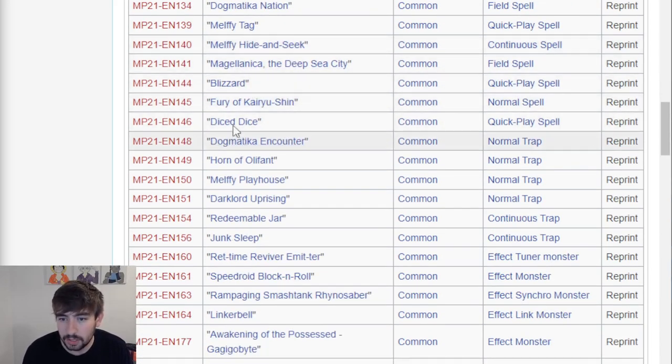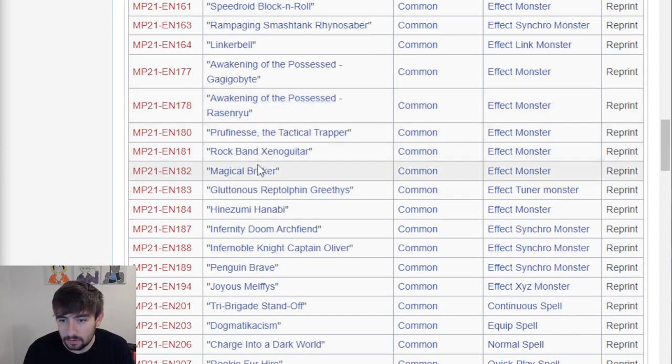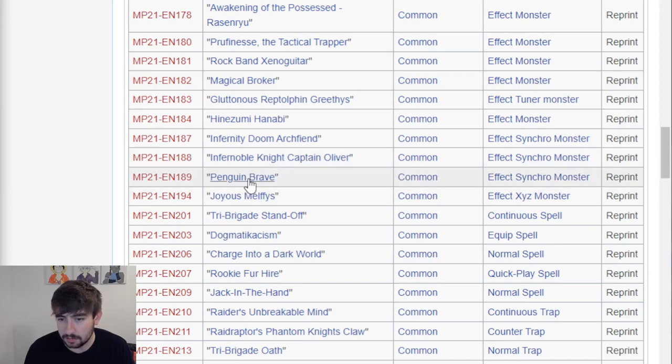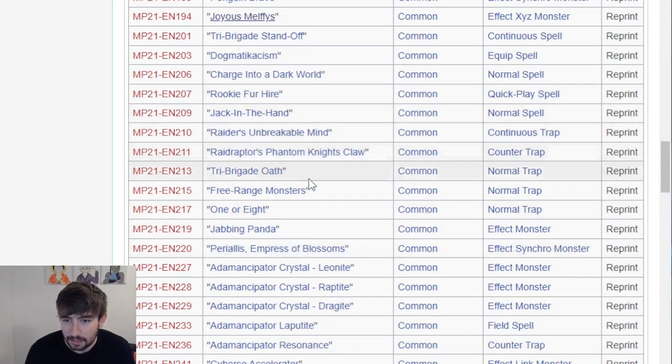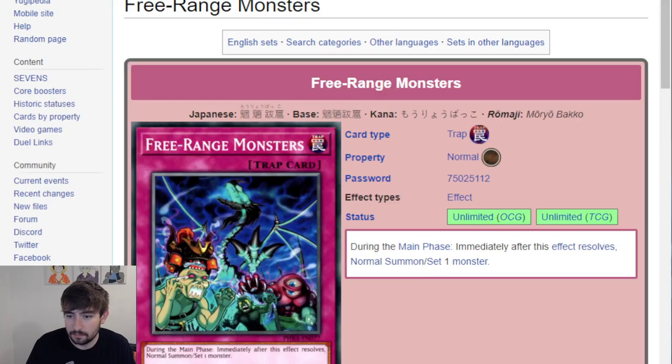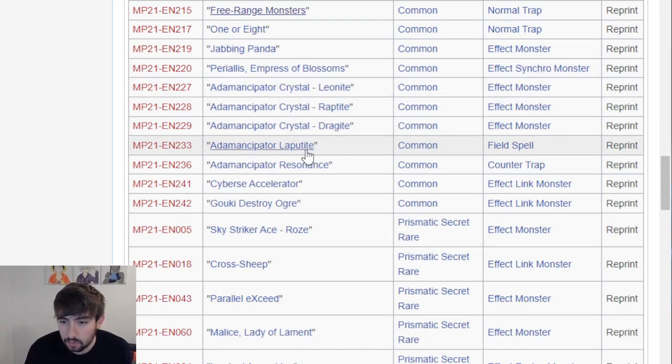Continuing through Commons - Horn of Oliphant, still moving. Nothing too crazy. Captain Oliver - this one is not the relevant one. Penguin Brave. Joyous Melfis - I think this one's the one that's been a couple bucks. Rookie for Hire, Jack in the Hand, Tribe Brigade Oath already a common. Three Range Monsters - that's actually not bad. I think this is the one that gives you an immediate normal summon, which could be good in a certain deck. Atemancipator Crystals, Laputite, and Resonance. Cyrus Accelerator, Goki Destroy Ogre.